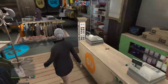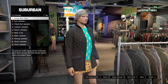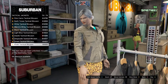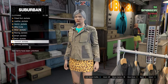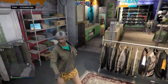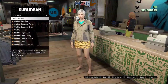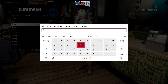For the next outfit, come over here and go to — not denim — you have to go to tactical jackets and put on number 79. When you have that one on, go save it and name it whatever.